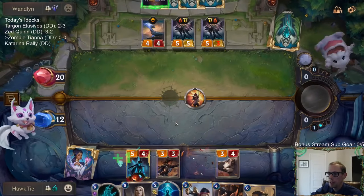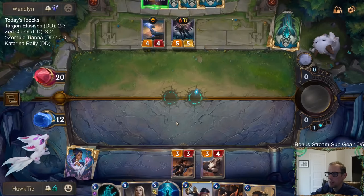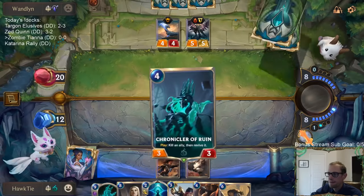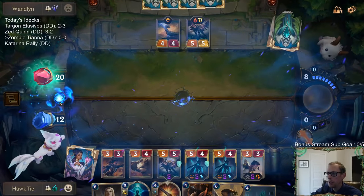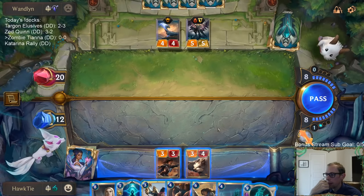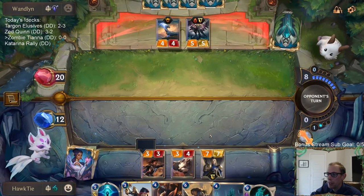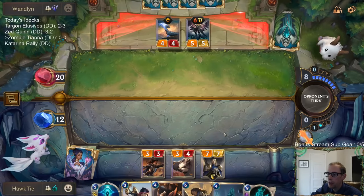We're doing quite good in card advantage comparatively. We could go Harrowing this turn - we'd get two Calistas, those would both bring back Radiant Guardians. Tiana's going to be pretty big. We don't get to take advantage of the Rally part of Tiana right now, but that doesn't really matter - it's probably best to play Tiana. Even if Tiana dies, that's good for our Harrowing. We can Chronicler the Tiana.